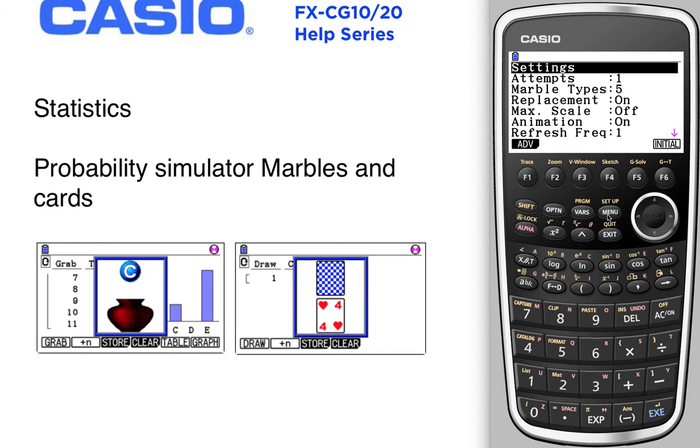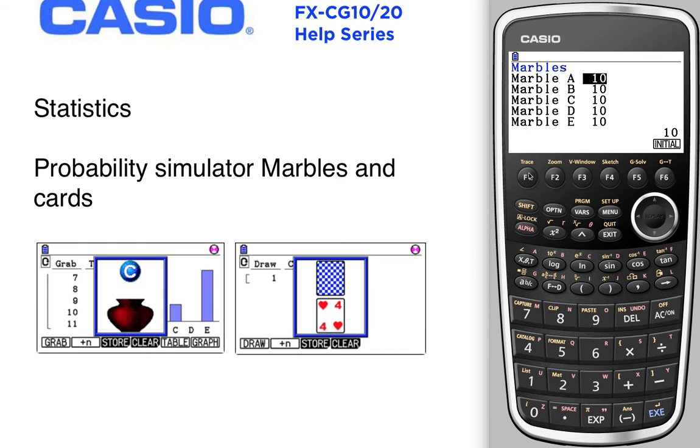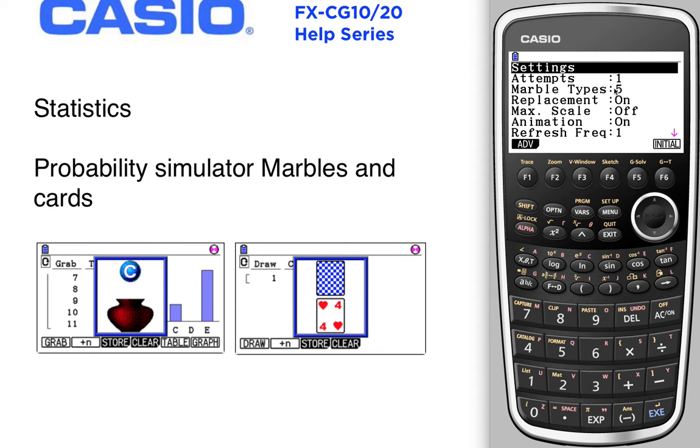Let's look at the setup under advanced settings. There are ten of each marble, types A through E — five different types of marbles. Replacement is on, but you can turn it off. If you turn off replacement, when you run out of marbles the simulation will stop.